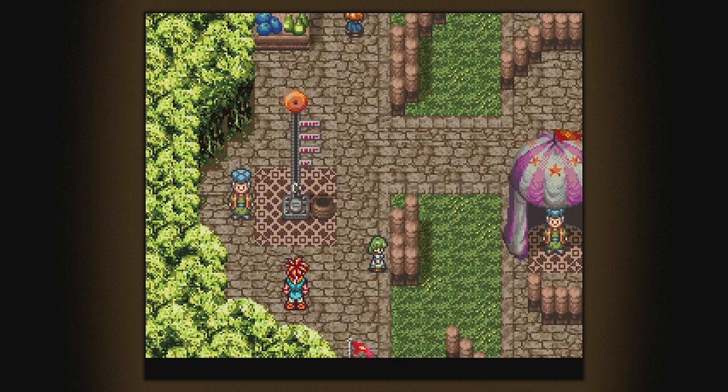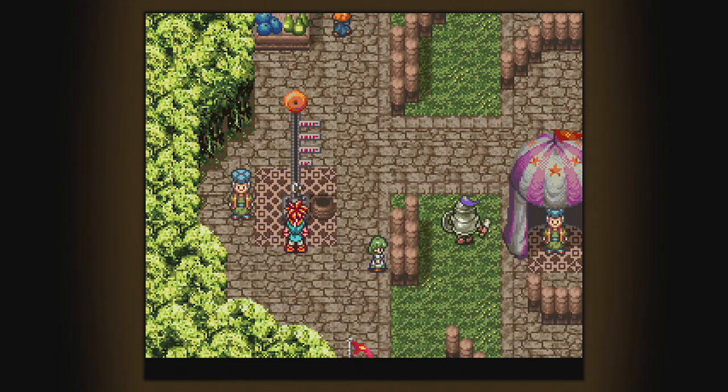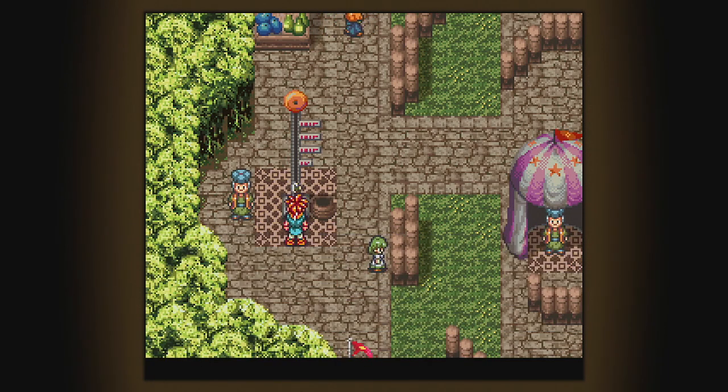You gotta wait till you hit that very very last cobblestone - I'll show you here. Look at that! Impressive. I'll put one silver point on your card. You know what, let's do it again just to make sure that it's not a fluke.